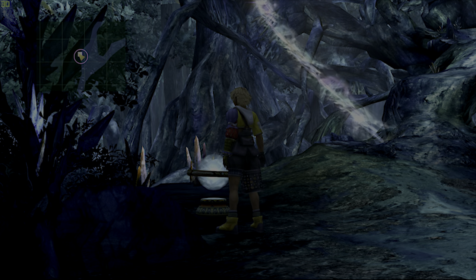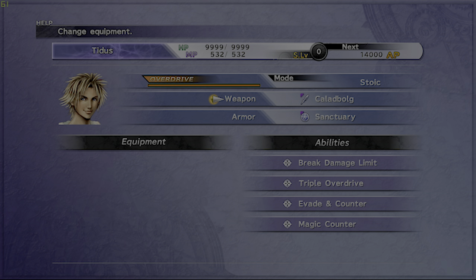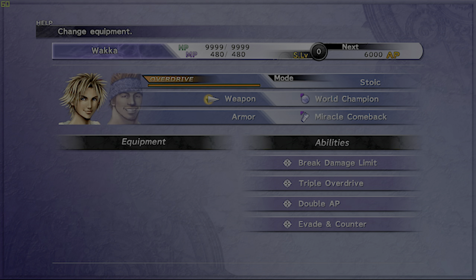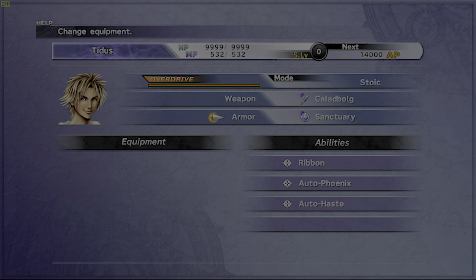Area Conquest creatures are monsters that Trema, the keeper of the monster arena, creates. Before we fight them, let's talk about what we need. I recommend getting all the celestial weapons, which we did in the last few episodes. We have all three for our main party: Caladbolg, World Champion, and Godhand. They all have Break HP Limit, which will come in handy a lot.